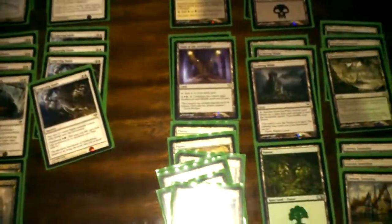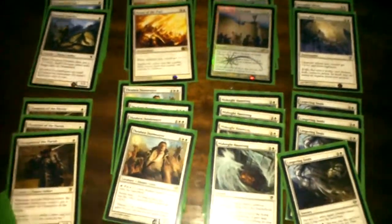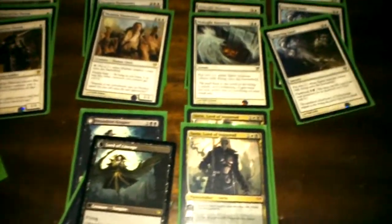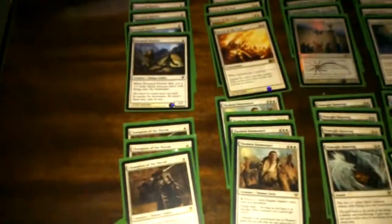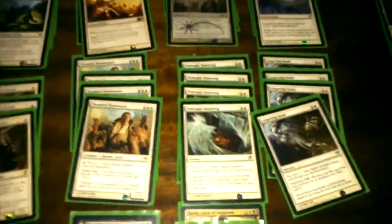So that's the deck — let me know what you think in the comments or send me a message. Let me know what you think I should add or remove. The Champion of the Parish might go soon once I have Sorin and maybe an Elspeth, since I don't have a five-mana drop right now. The curve is: seven one-mana white drops, twelve two-mana drops, twelve three-mana drops, and five four-mana drops. See you guys!